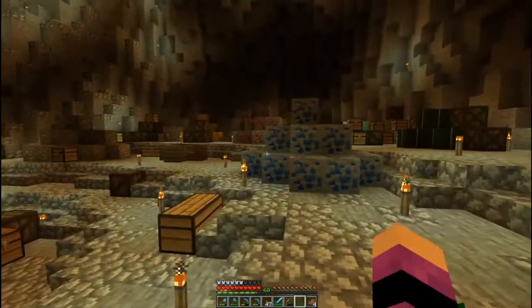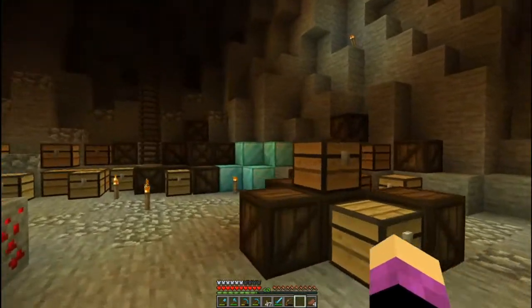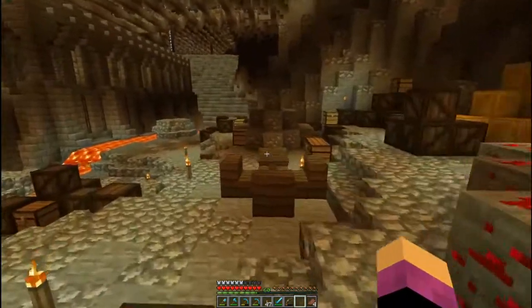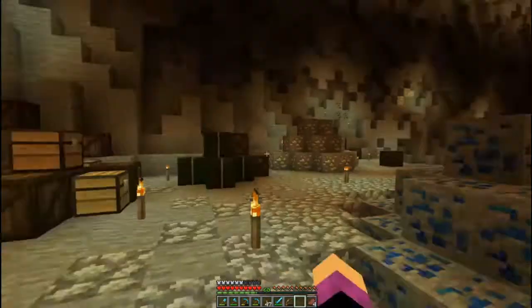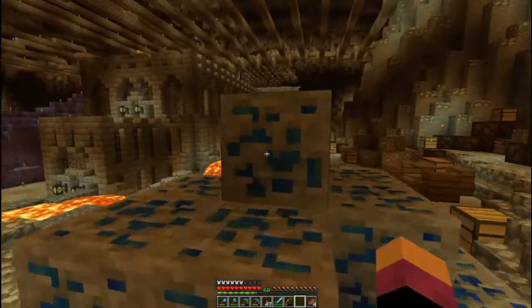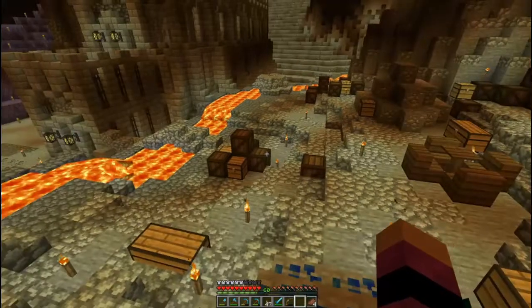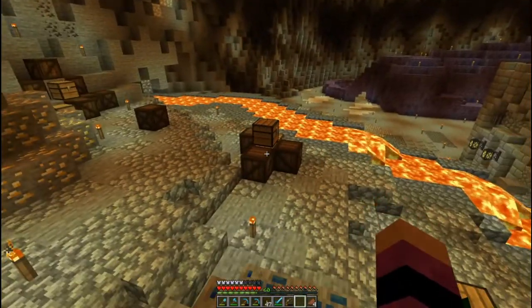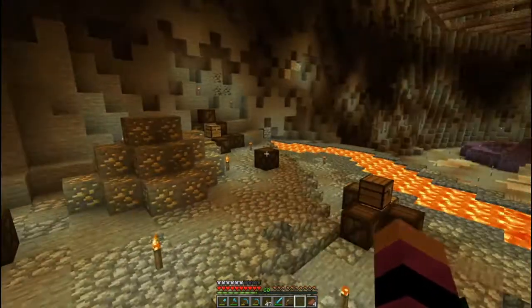Unfortunately, I couldn't find any diamond ore, so I took what little diamonds I had left and I made four diamond blocks. Those are the only diamonds we have in this area. But we do have iron, redstone, lapis, and gold. And then we've got gold blocks over there — those were there in the last episode because I actually had some gold. I also added random little piles of crates and chests throughout the area, because they just kind of threw everything in here.